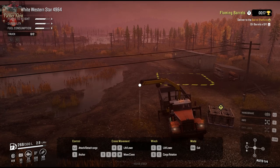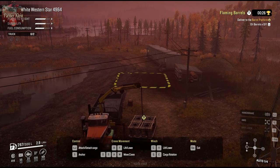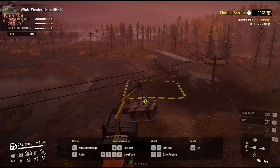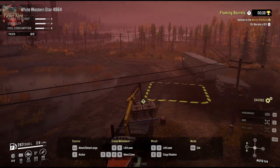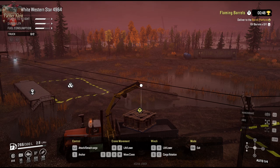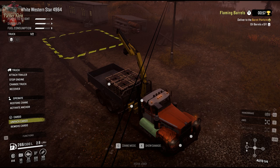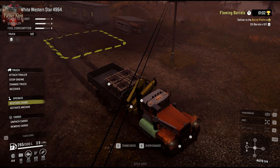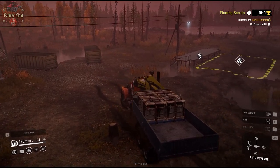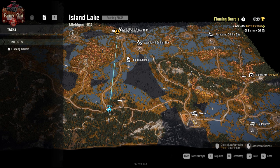Crane mode engaged. Positioning the crane — extending, draining, rotating, rotating again. Working the crane controls to grab the cargo. We need to get it loaded onto the truck and head that way to the drop-off point.